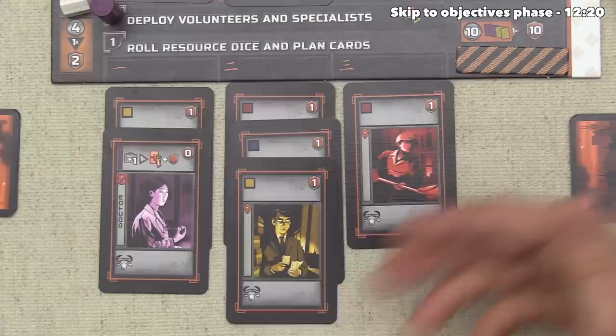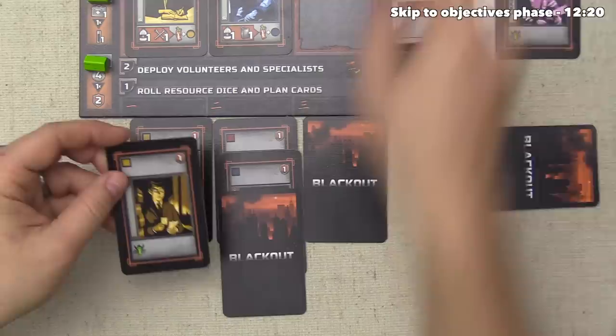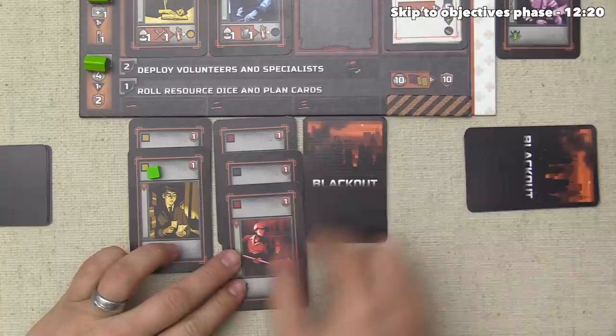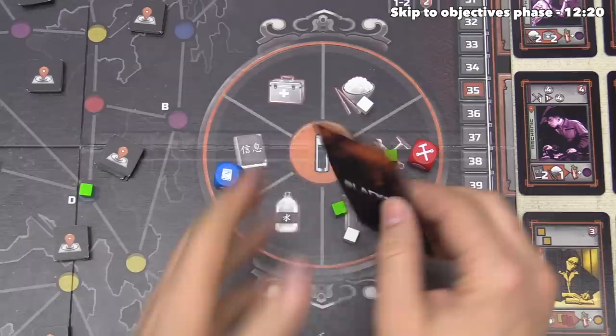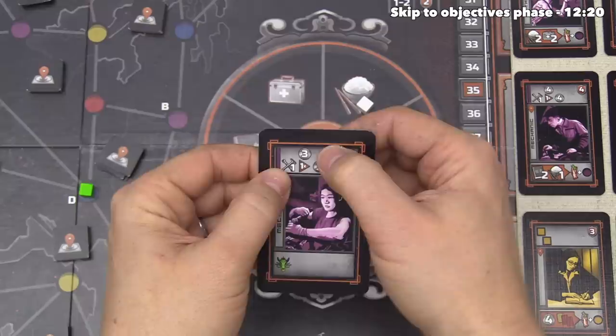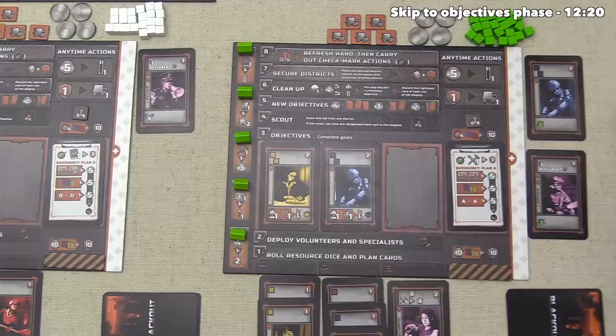We have now finished deploying our volunteers and specialists, so we can go clockwise to the next player. The green player is going to put a cube out on the yellow location and then on the red location. They're not spending transport tokens, so they're happy with this setup. They then reveal their third plan card — the mechanic — which gets them three money, and then they spend one tool in order to get three more money, gathering six money right now.